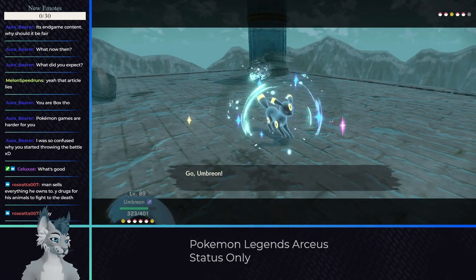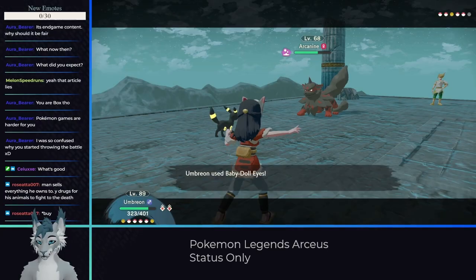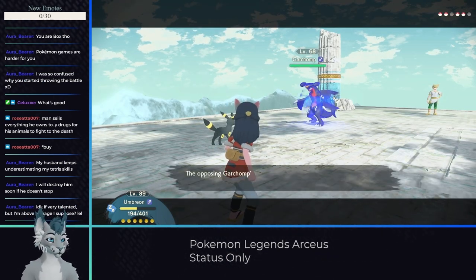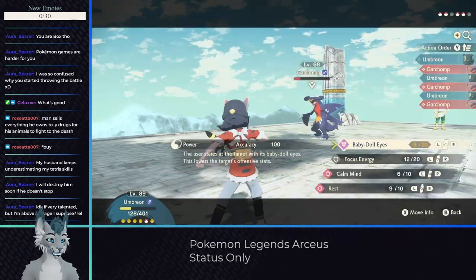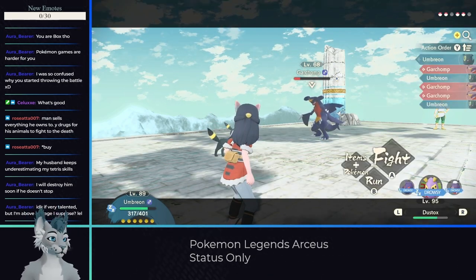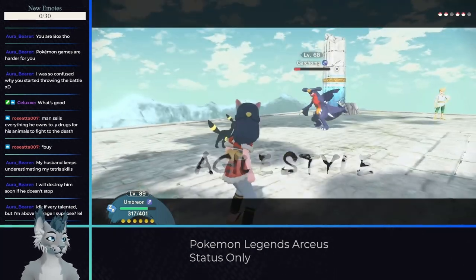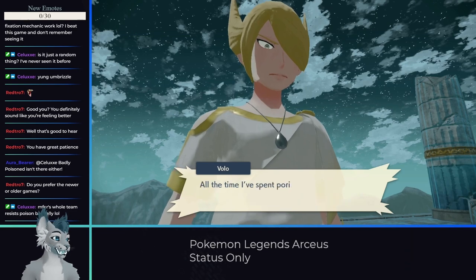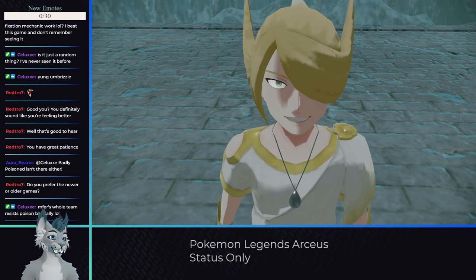One last note about the first phase: all of the Eeveelutions get access to Baby-Doll Eyes, and I carried it on my Umbreon. It reduces your opponent's attack power, and it was extremely helpful in this fight — I would lower a Pokemon's attack before swapping, and it helped give me a chance to heal or set poison. Also, the majority of Pokemon that get healing moves only get access to Rest. When you Rest to heal, you become drowsy and have a chance of losing multiple turns in a row, which can end an attempt immediately. After several attempts and literally an hour of stalling through his Pokemon and meticulously managing Power Points on every Pokemon, I made it through phase 1 without losing any of my team.